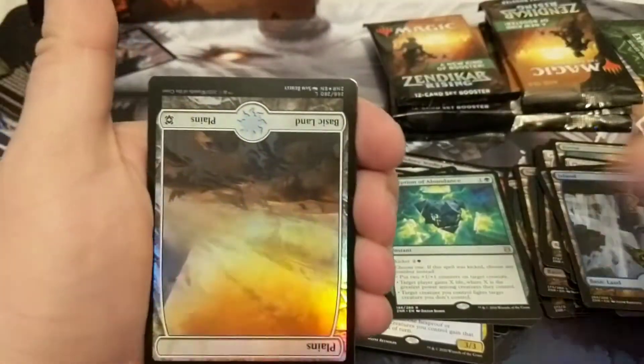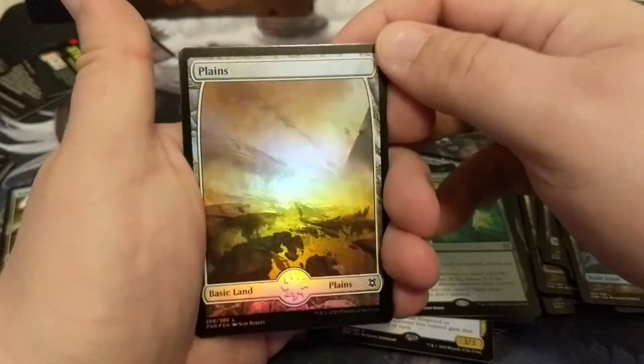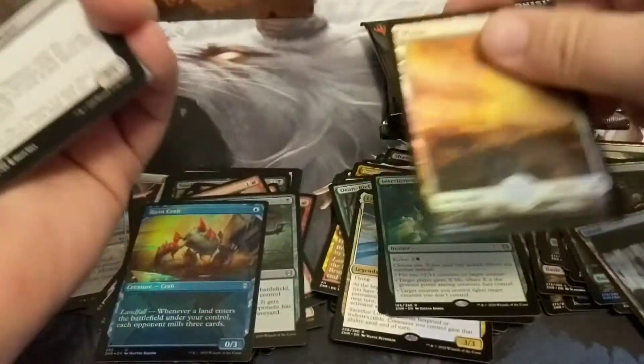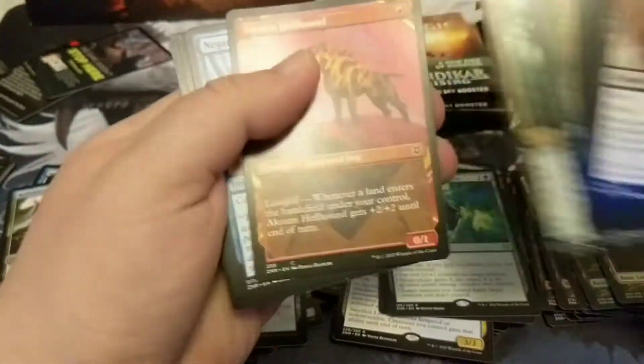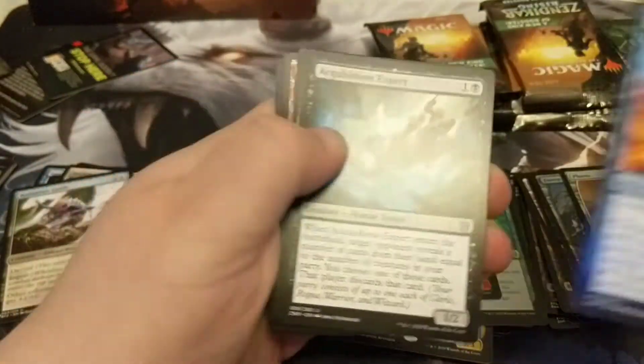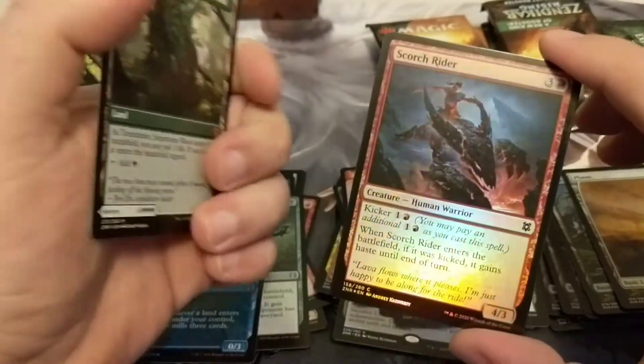Everybody hates Ruin Crab — I have literally seen people just quit in Arena if you pop one of those guys out. I try not to play any kind of mill rogue right now, because if 50% of the people are just insta-quitting, they're sick of playing against that deck and they don't have answers to fix it. I'd rather try to work something out and not make them hate life. The soft foil has a really nice surface though.